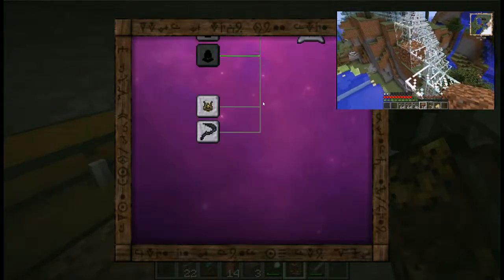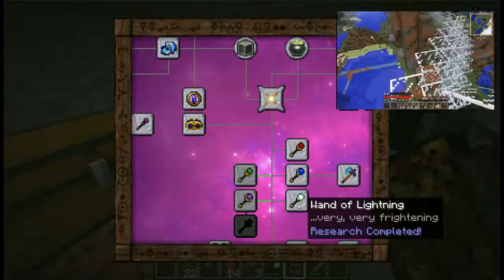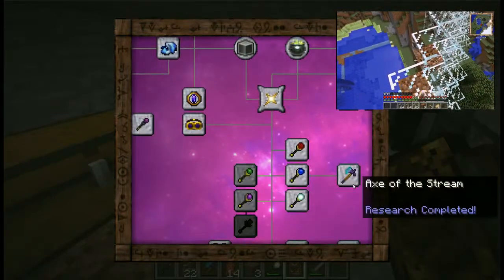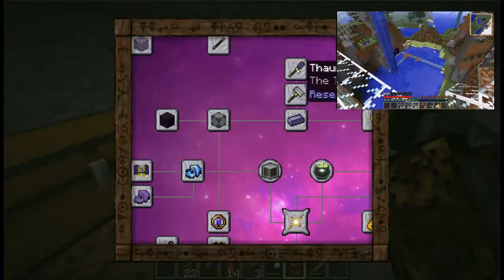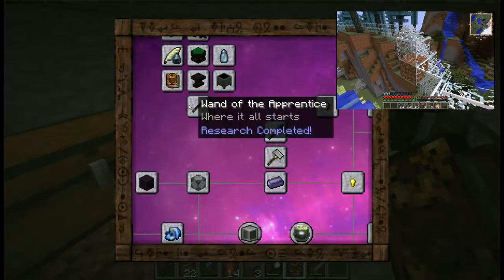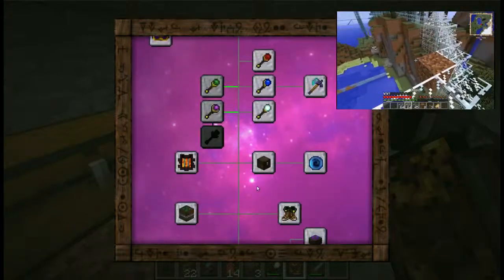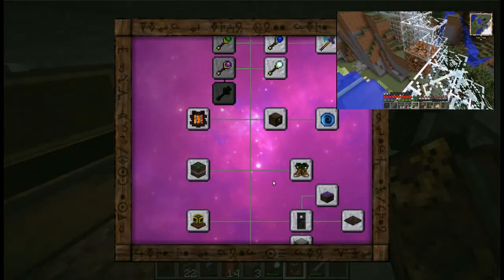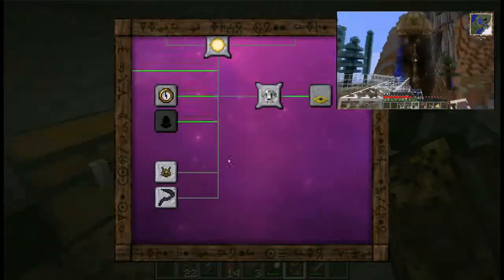I think I can handle it. We've got redstone. With great power comes great responsibility. I'll see how our bridge looks — dirt, cobblestone, and ice. I can't find the Wand of the Adept recipe in here; I'll have to use the wiki.